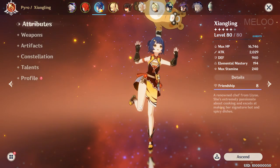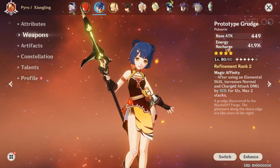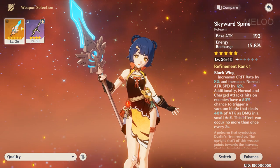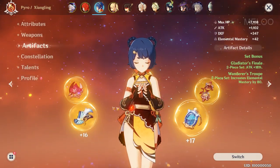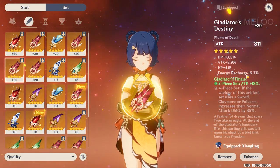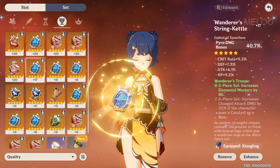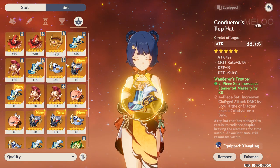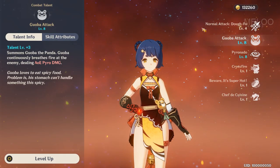Next we have Xiangling, which is the support character in my team. I used the Prototype Grudge because I wanted Energy Recharge. I recently pulled this weapon but I might use it for Zhongli when he comes out. For artifacts, I just put together pieces with good main and substats — double attack, Energy Recharge which is important for support characters, HP and attack, Crit Rate, more Crit Rate, Pyro Damage. The subrolls on the last piece aren't great, that's why I didn't upgrade it to +20 yet. She has max Constellation, and I didn't really care too much about her Talents.